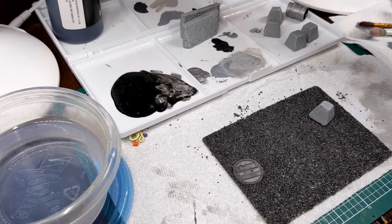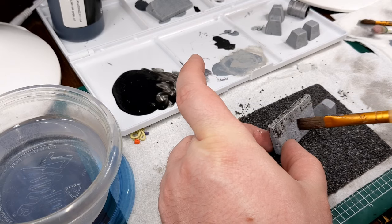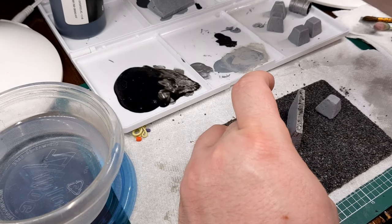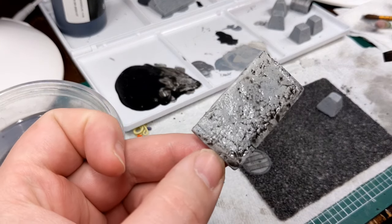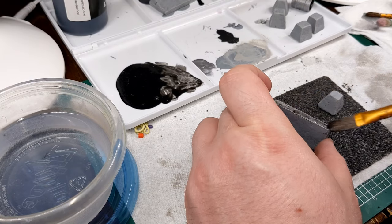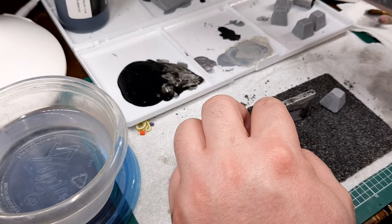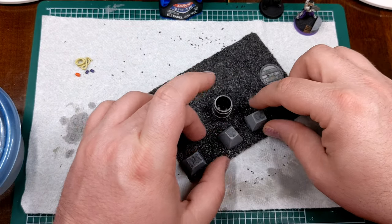Once everything's dried from the paint, I go back over it with my homemade wash — black hobby paint, a little matte medium, a little flow medium, and water to get the consistency I want. I just give all of these a thick coat of this wash, and as you can see, that really brings out the texture in the concrete. It doesn't matter if it pools — it'll just look like rainwater that pooled and left tide rings from puddles, so nothing to worry about.